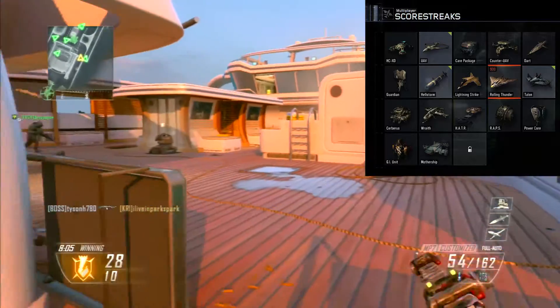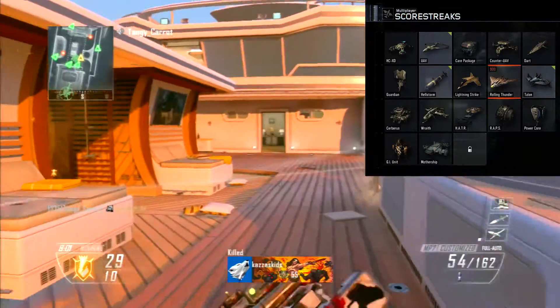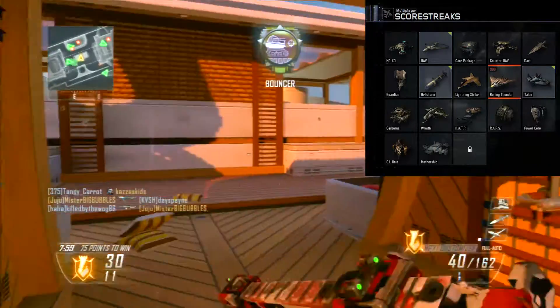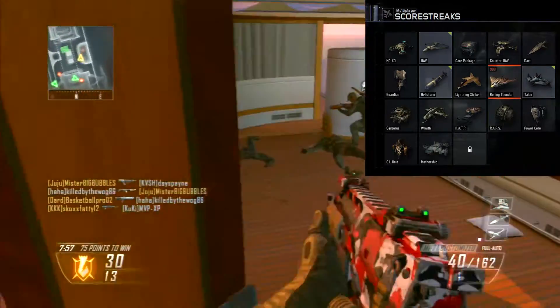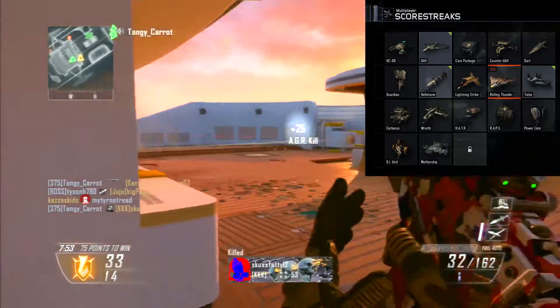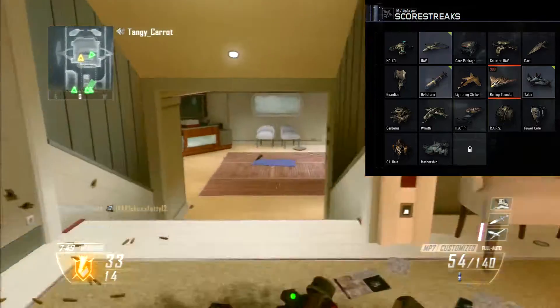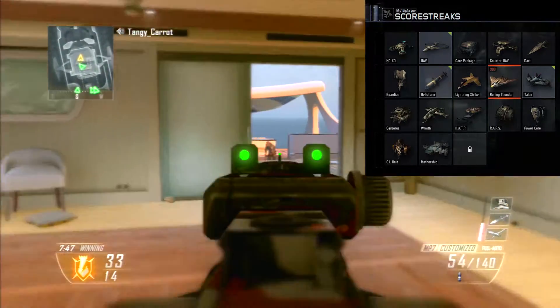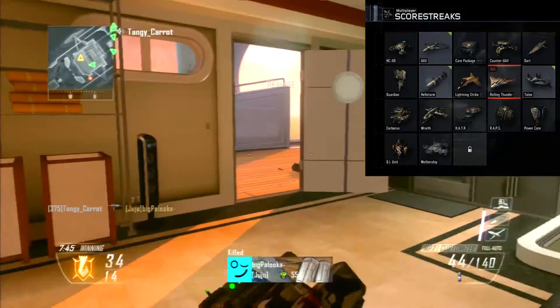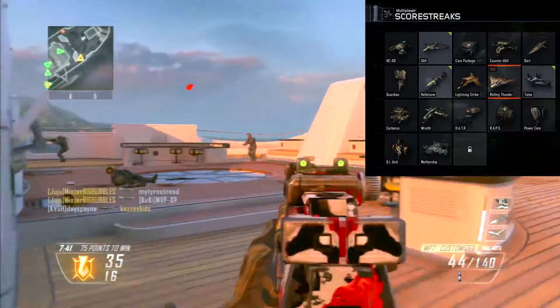We have the Lightning Strike where you just pick three locations and a plane just flies over and drops bombs on them. And we have the Rolling Thunder, just like in MW3 where they have the carpet bomb, and in Black Ops 1 where it's like a bombing run — it's linear and you just place it in any direction and it follows that path.